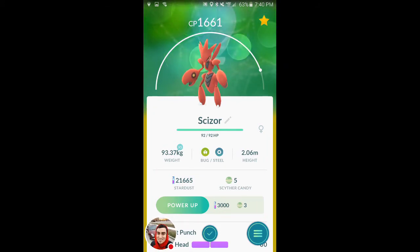That's the way to do it. This is Scizor — Scyther evolved into Scizor. We will see you next time. Until next time, go Team Blue! Go Team Yellow, go Team Red, go Team Blue — all right, peace out guys.